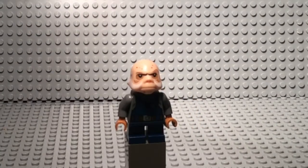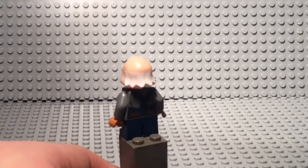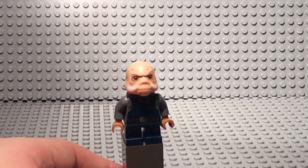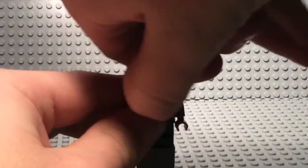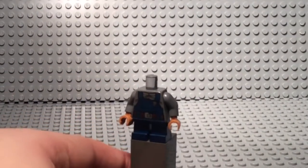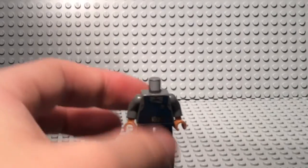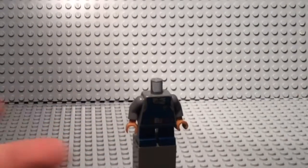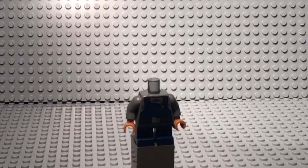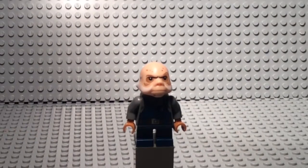Next up we have the Ugnaught. He's a very interesting species — basically common in the Star Wars universe as a mechanic or worker. The torso is just basic worker clothes, but you can use it for anything. If you remove the legs or swap them for a taller pair, you can put any head on it. Overall I like this figure — it's new and I'm definitely going to use it in one of my animations.